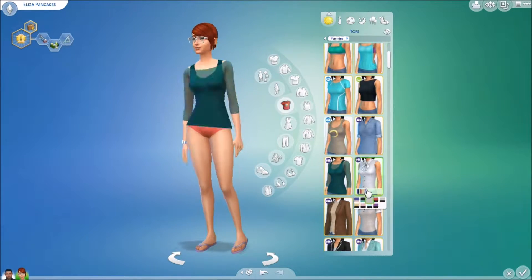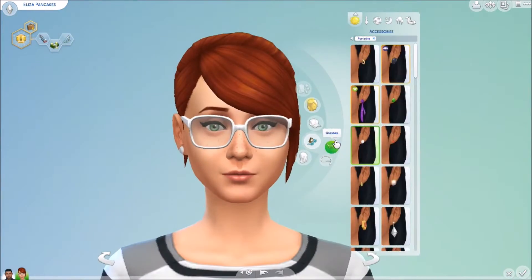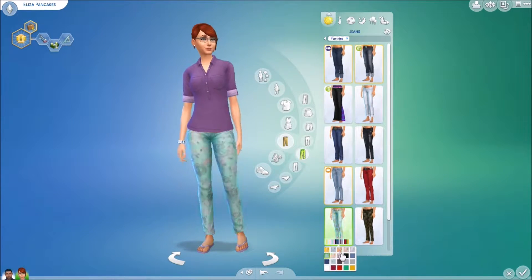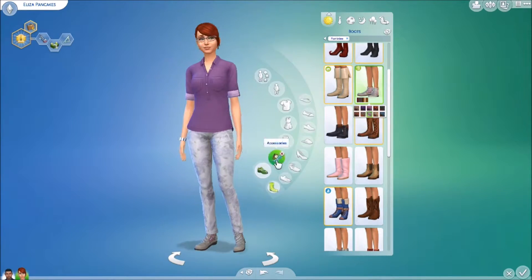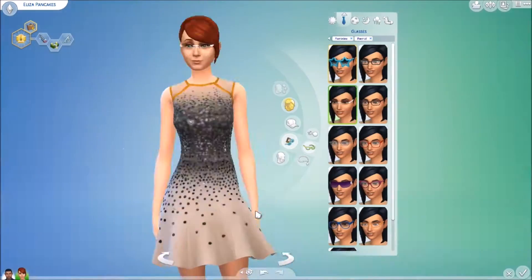Bob and Eliza are base game sims. They're quite an iconic couple. Anyone who has The Sims 4 will have them in their game, and they only have the base game content on, so they don't have any of the new items on. So for example, this outfit which I put on Eliza, which I really love — you can't have the shirt. You could have the trousers, and I think that's about it that came with the base game.